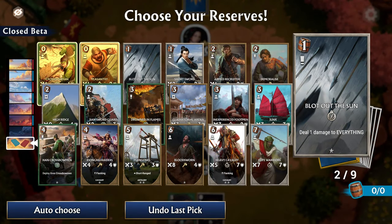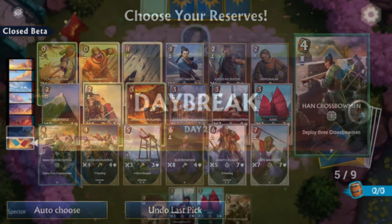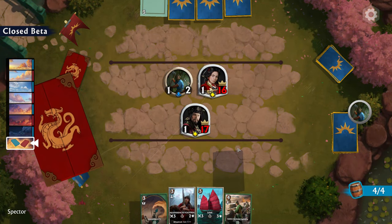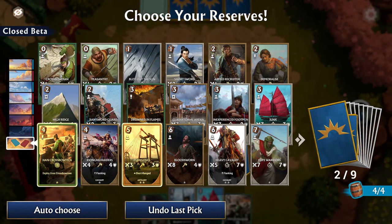Additionally, out of those 18 cards, you only pick 9 for your starting pool and get to re-pick every 7 turns, as they represent one full day of battle. As you get to re-pick the cards for your hand at each dawn, this lets you change your strategy during one battle, preventing you from losing just because you ran into an opponent who had the perfect counter to your build.